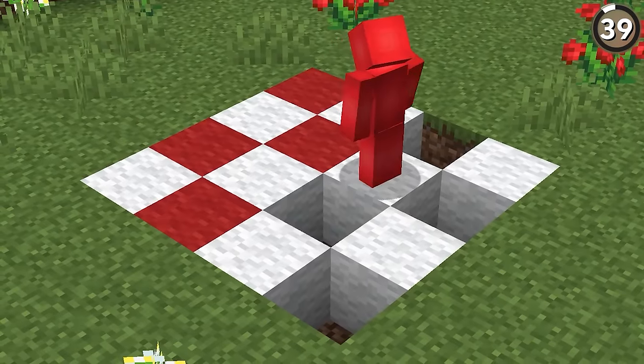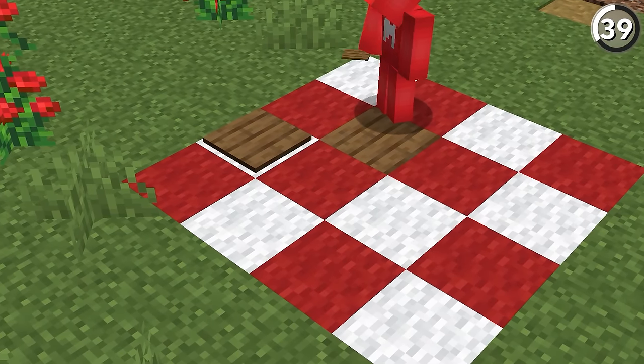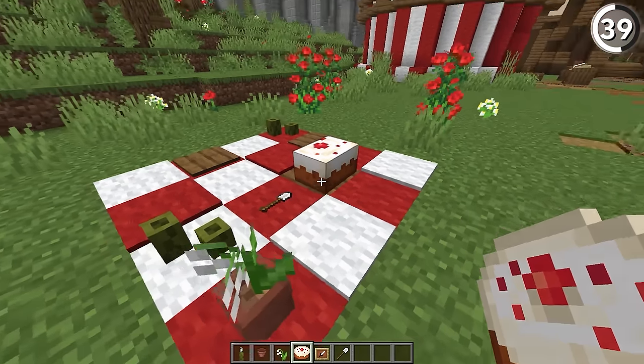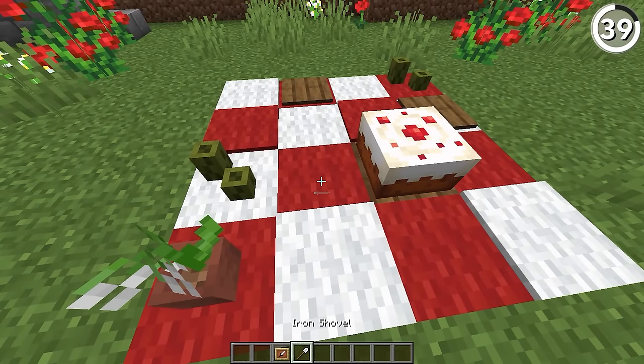With a mix of carpet and wool blocks, we can lay out the perfect rug to have ourselves a picnic. And then by using pressure plates for the plates, we can really make this look as if it's lived in. For my money, the best part of this whole facade is using an invisible item frame to add in a little shovel for a spoon. That's just perfect.